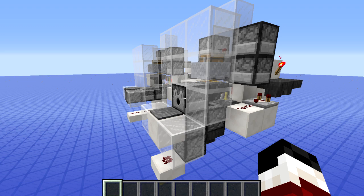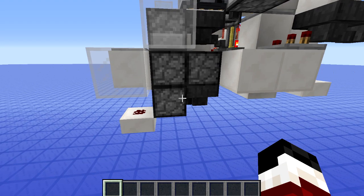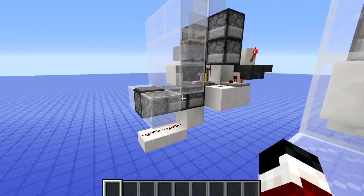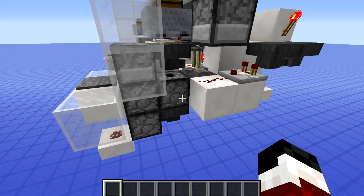Another thing to point out is that when you use the design with the dispenser in the wall, the way you need to power the droppers means you'll actually have extra storage space — a buffer of potions behind it. With the wall design there are two droppers, an extra dropper, and an extra hopper to store the potions as well.